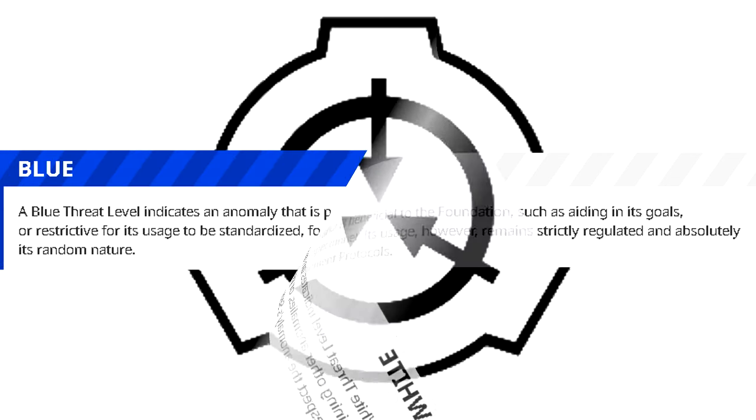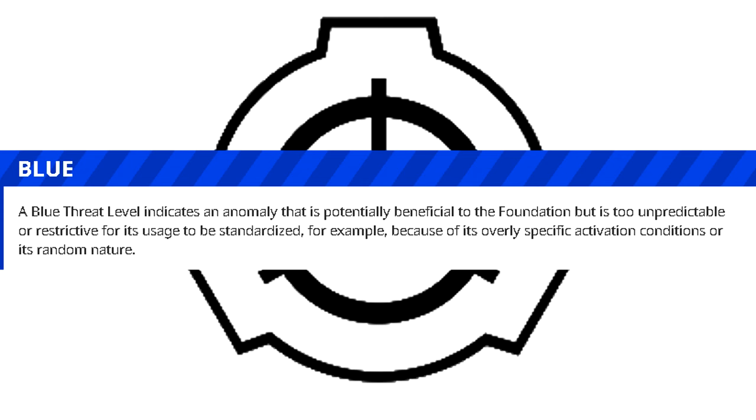Blue: A blue threat level indicates an anomaly that is potentially beneficial to the Foundation, but is too unpredictable or restrictive for its usage to be standardized — for example, because of its overly specific activation conditions or its random nature.